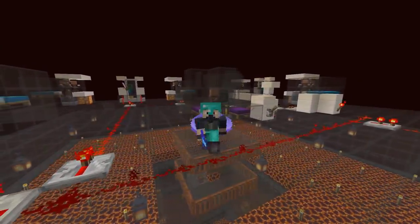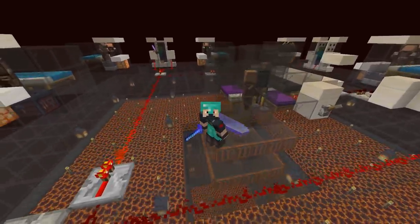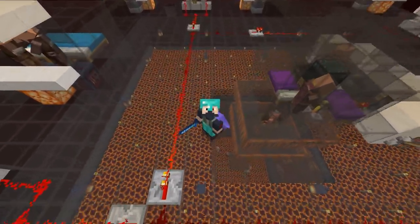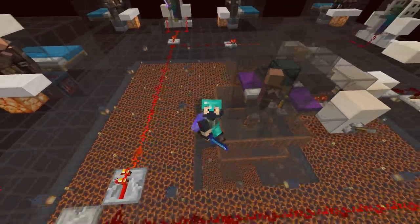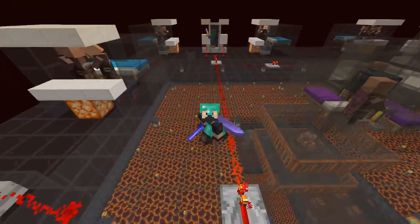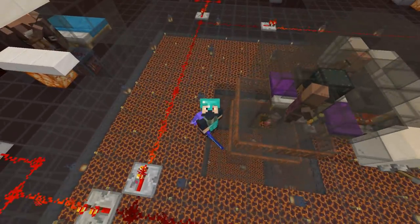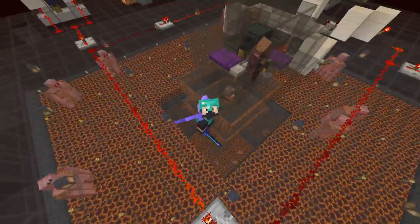Hello everybody, this is Etho and welcome back to another episode of our Let's Play series. We are starting off today at the Goon Farm. We've been working hard on this the last couple episodes — it's our gold and iron farm. The iron golems spawn on the platform, fall down, then fight the pigmen below, and we get iron and gold. It's wonderful.